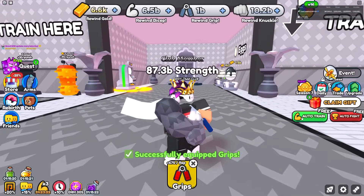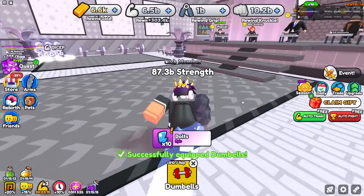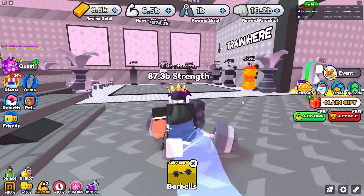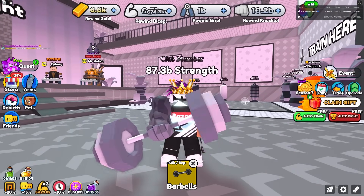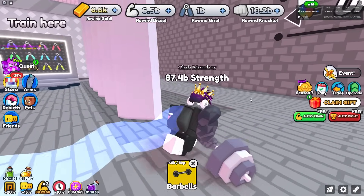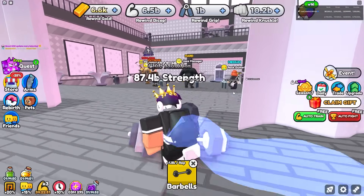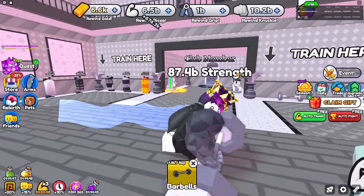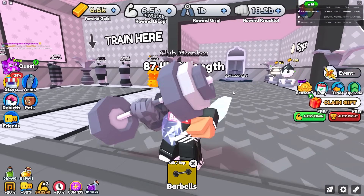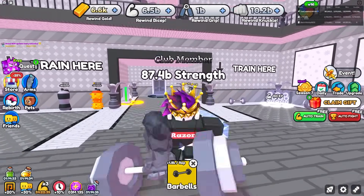Unequipping two Butterfly Dragons and equipping two Mix Master Dragons. With only 9% playtime boost and 15% friend boost — one friend — I'm getting 252.8k for grip strength, 202.3k for knuckles, 303.4k for dumbbells, and 674.3k with the best barbell. That's absolutely insane. Adding my alt account as a second friend brings the friend boost to 30% — now getting 762.3k. Hope you guys enjoy, see you later, peace out!